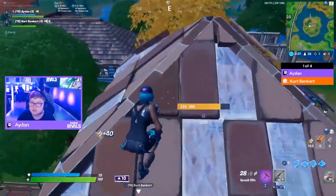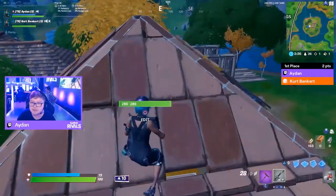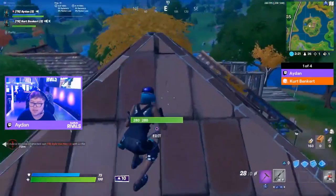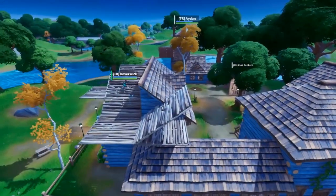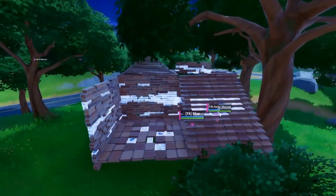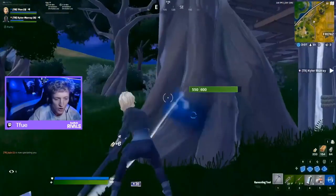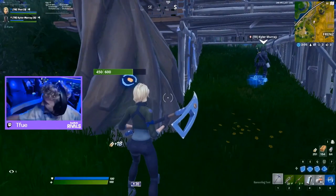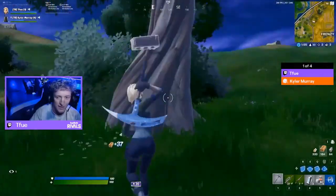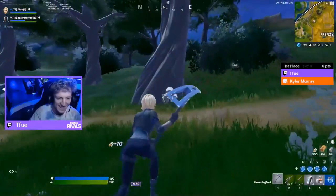Remember, this is a siphon setting as well so you get materials and health back per elimination. Kurt Benkert watching, trying to get the flank off, trying to get shots from the side. Kyler Murray actually took out Booga and Tfue pounced directly on top of him — let's go! They got both of them. Booga was trying to hide in the bush but he wasn't safe at all.